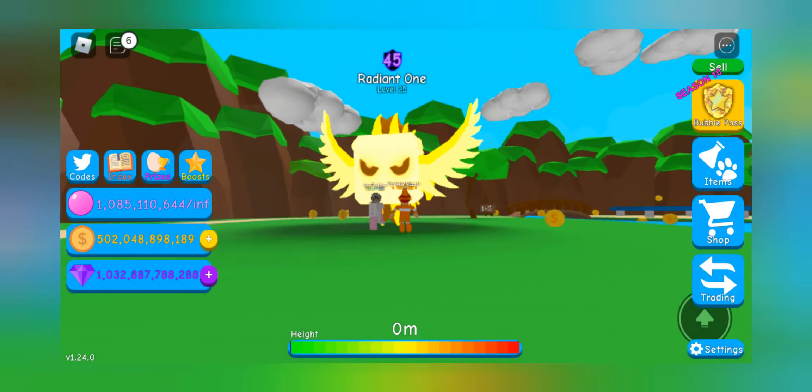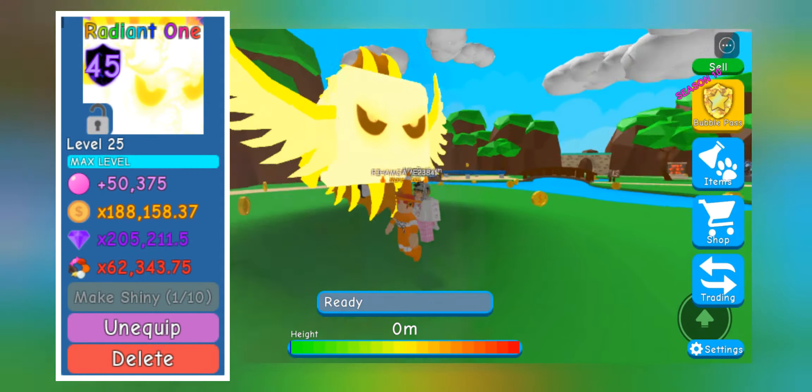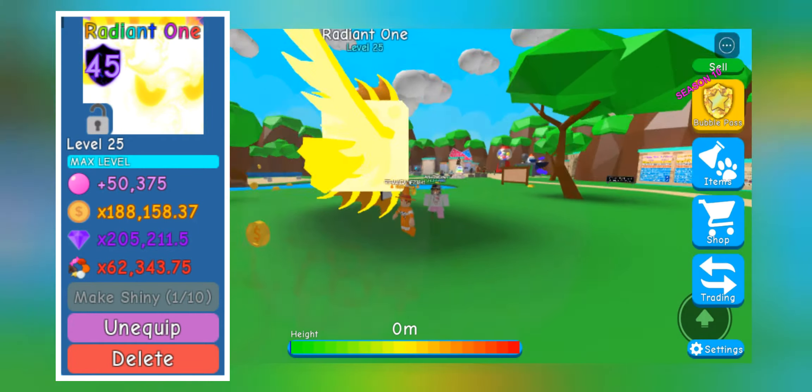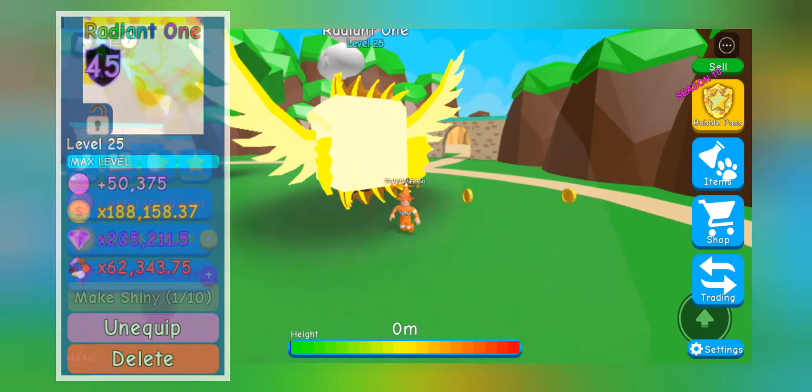This is insane, I mean check the stats. Also, a fact about this pet is it's the second most powerful bubble blowing pet, just behind Godly Gem. Its texture is cool — the gold look and wings.